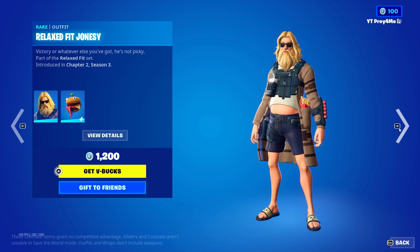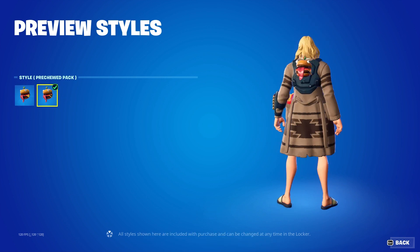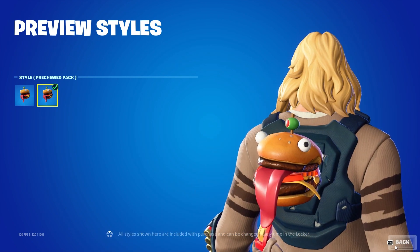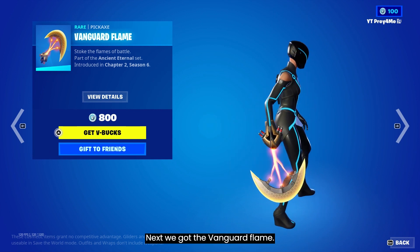We got the High Stakes Protector wrap, which comes with the High Stakes Club. Then we got the Ranger skin. Next we have Relaxed Fit Jonesy — he comes with the Beef Pack back bling and then the Pre-Chewed Pack.